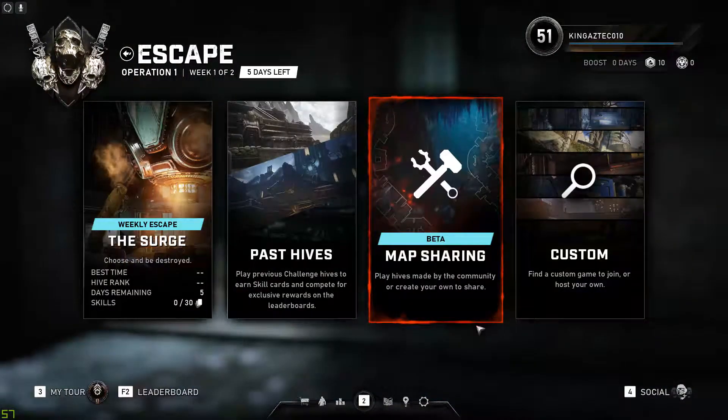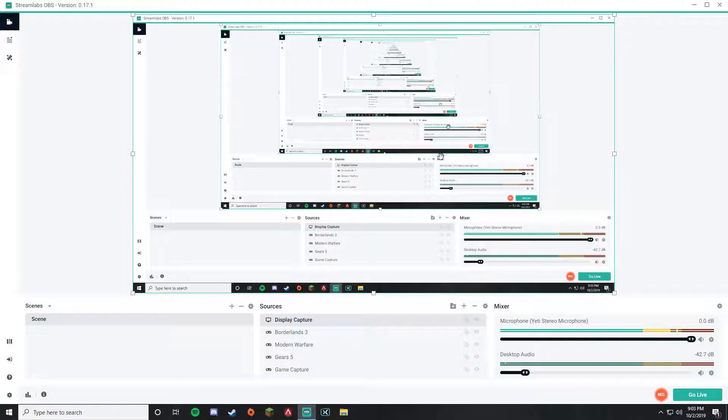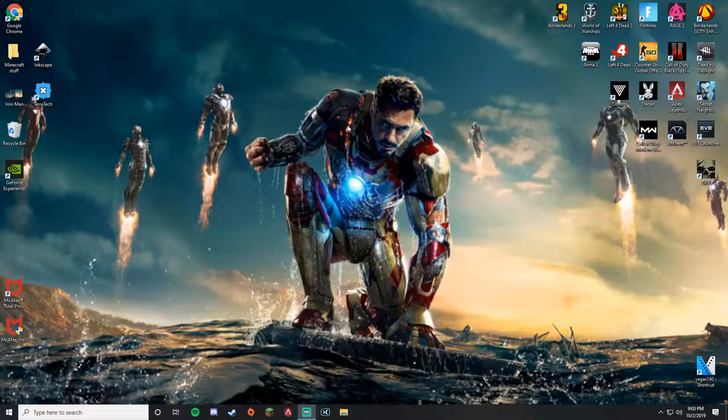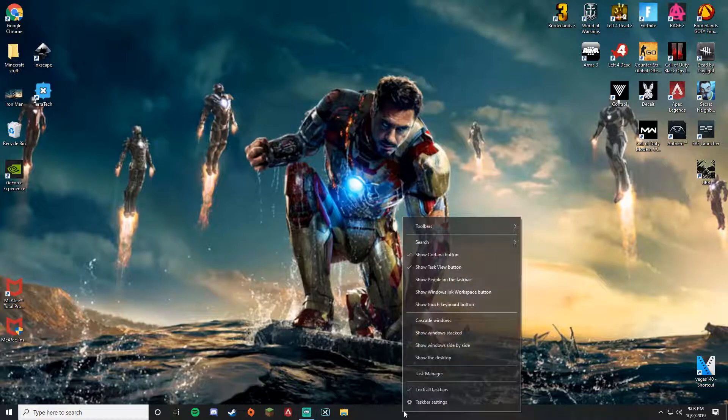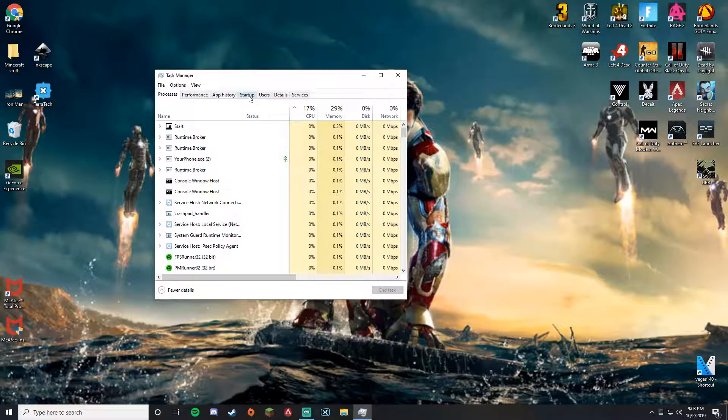I'm gonna go ahead and show you how to do this. Let me close the game real quick — alright, now we're in OBS. Here's what we're gonna do: we're going to Task Manager. I have an i7-9700K as my processor, which is a pretty good processor.